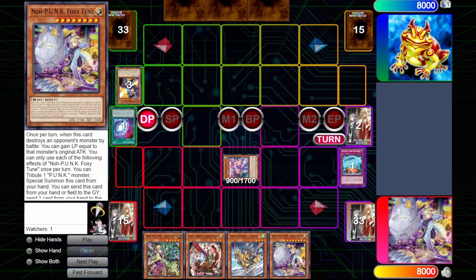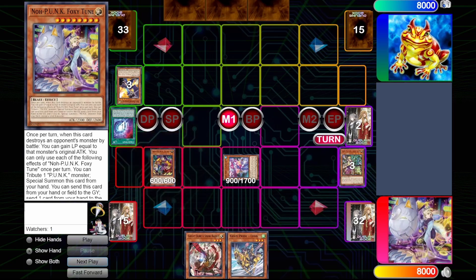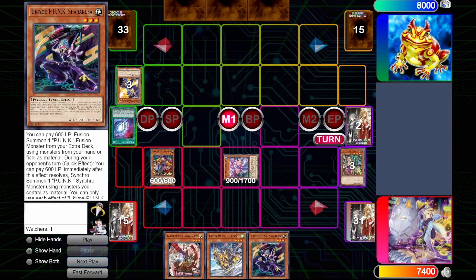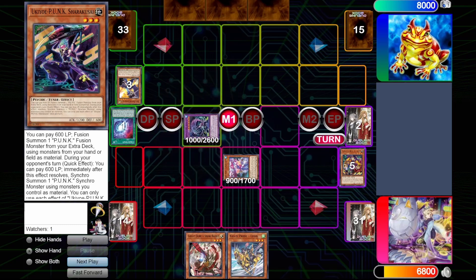So we discard the Foxy Toon. Foxy Toon will summon out the Zaymin. Zaymin will search a Shere Kusai here. We'll go into Rising Carp, and so far no hand traps have been dropped. The Rising Carp is really the make or break point, but even then it isn't the break point, because we have Leon for follow-up. We go into Rising Carp — and great for us, he has no hand traps to stop us. And so we're able to go into our Punk engine.